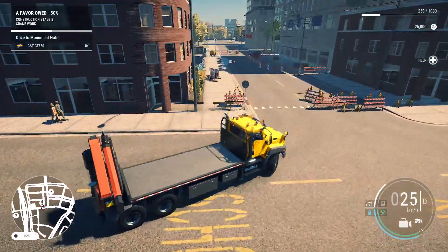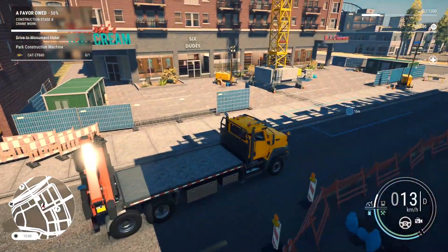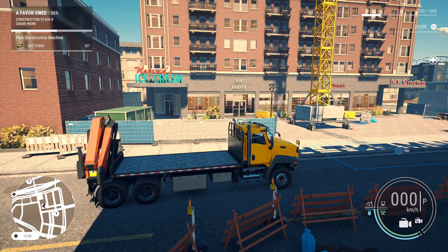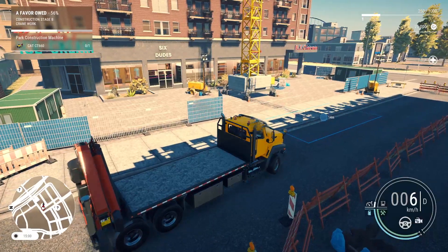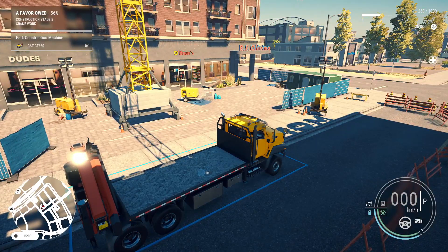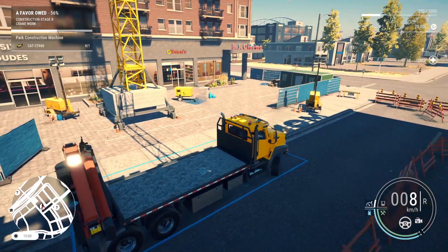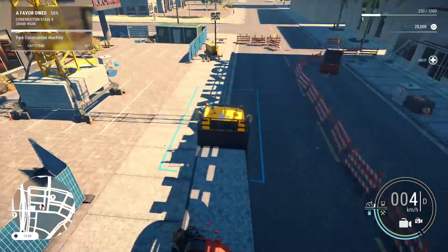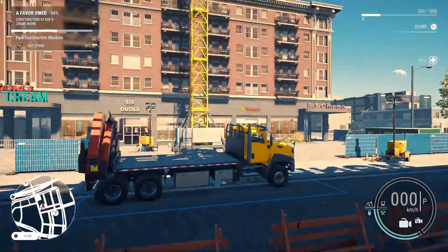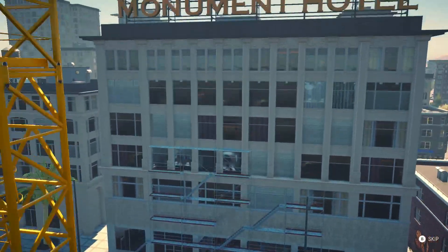Instead of Five Guys, it's Six Dudes — that's amazing, that's hilarious. Go ahead and get parked up. Maybe we're just not positioned right. Almost there — zero meters, and now it should activate. Yep, there it is. As soon as you drive in when it says zero meters, it activates and you're good to go.